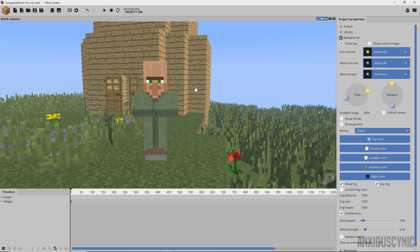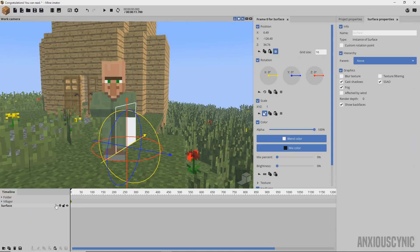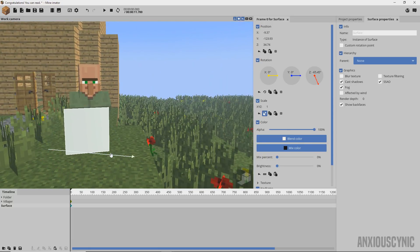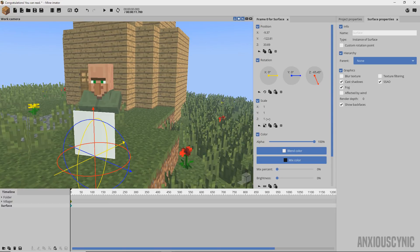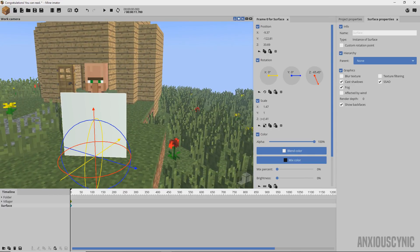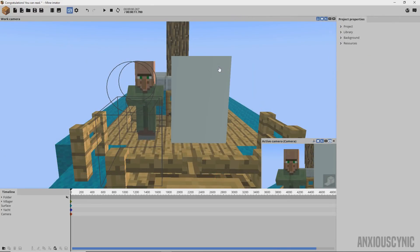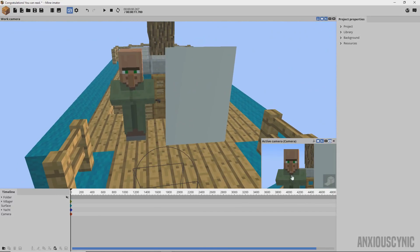I'm going to bring in a surface, create it, and position it in front of the character. It doesn't really matter exactly what position it's in, it just needs to be in front of the character. You can scale it up so it covers the whole character or just a part of them depending on your camera position. I went ahead and created a new scene — we've got a little yacht here, our villager, the surface, and a camera placed to compose the shot.